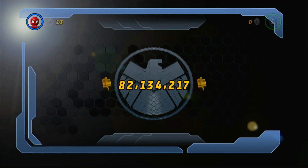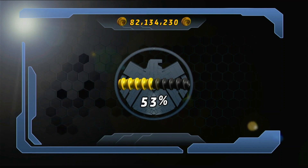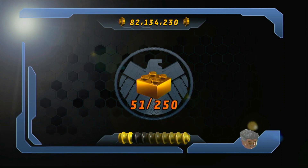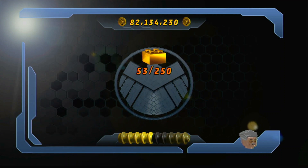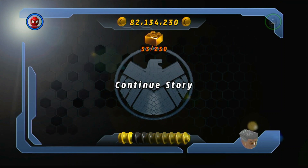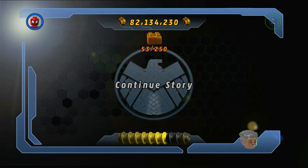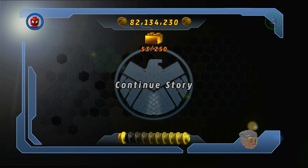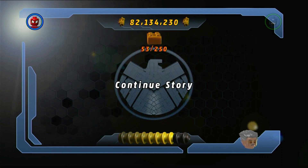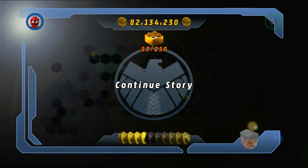The main reason we did this Deadpool mission as soon as possible is because of the red brick — I'll spoil that it's one of the multipliers, though I won't say which one. There are only two left, so you can use process of elimination. Either way, we're doing it now, so the free play for this level will be the very next video.